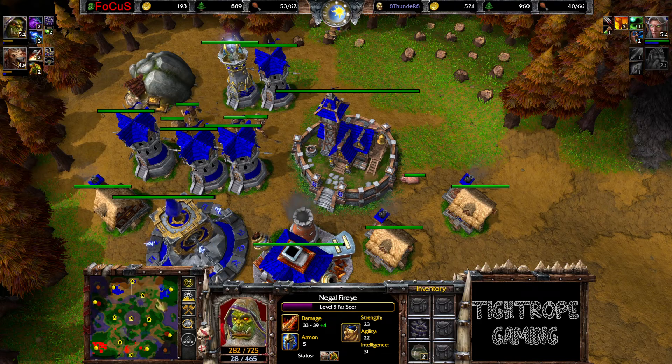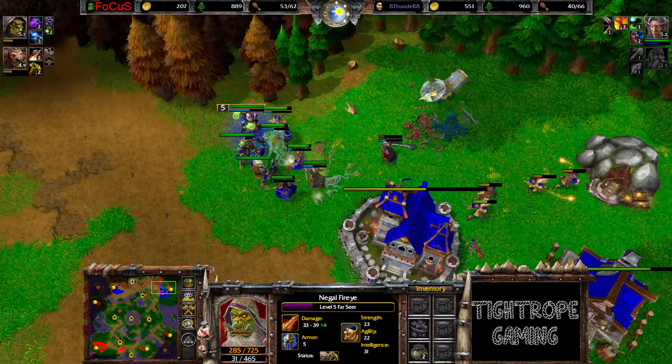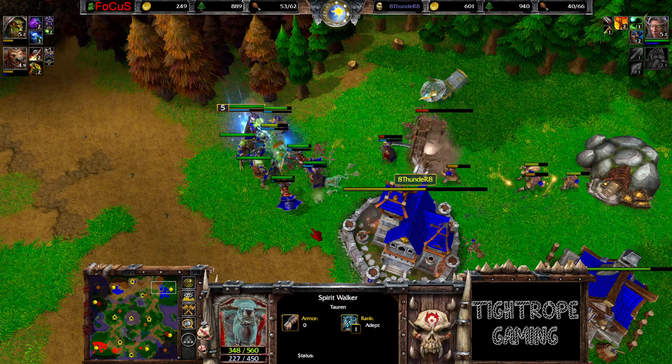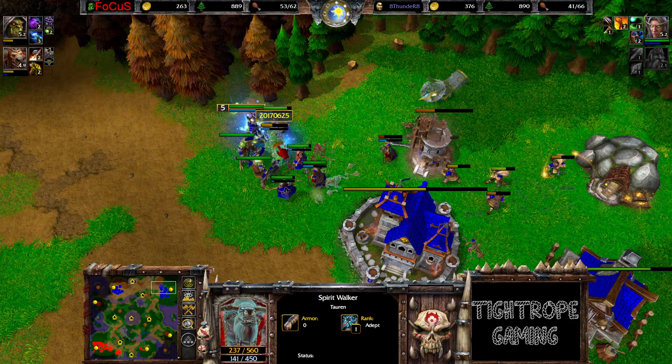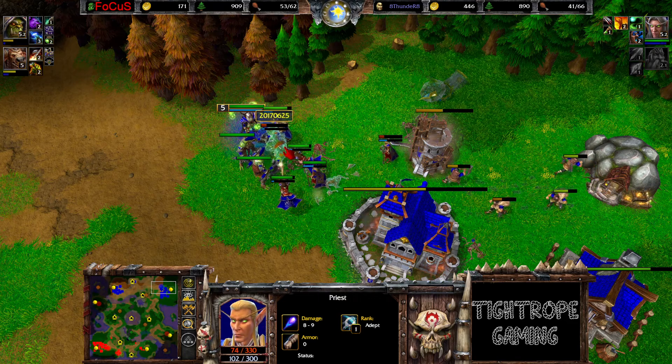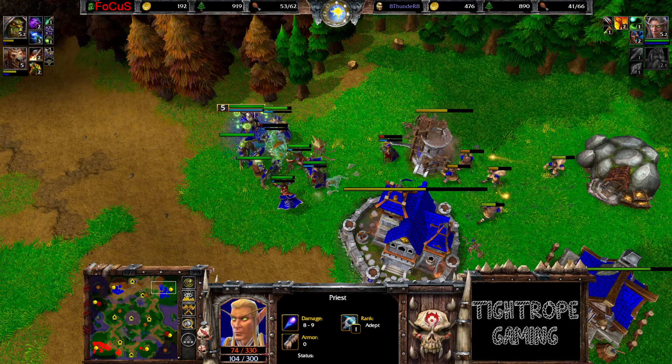So AM did die. As I said, no altar rebuild, so gonna have to buy that back. Spirit Walker didn't make it home - this is the Ethereal form, but the magic damage can get through. Slowly but surely.